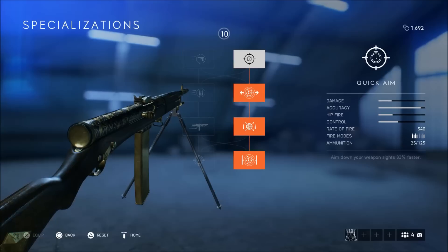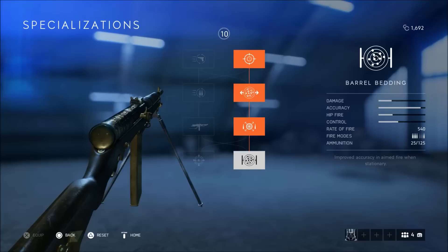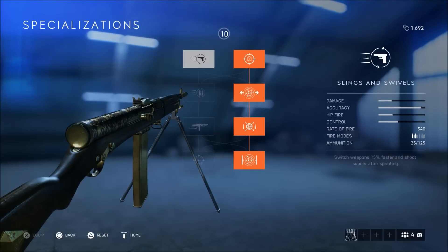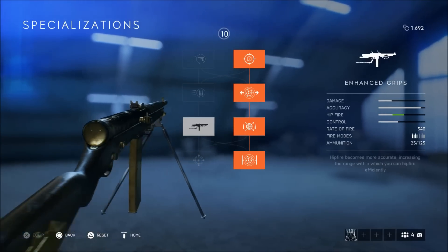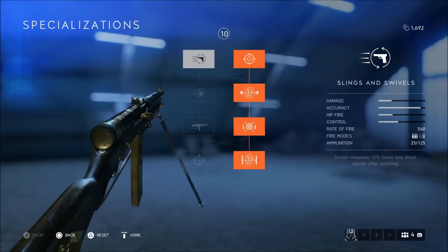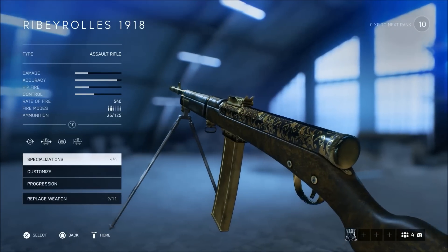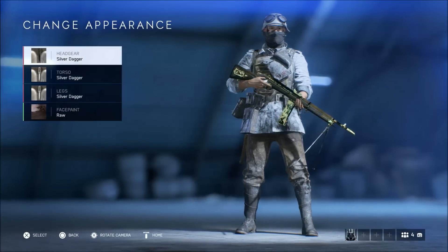Now let's hop into the specializations. I went with the full right side of the tree: quick aim, custom stock, high-velocity bullets, and barrel bedding. Honestly, if I'm being 100% honest, there's no noticeable difference in the way this weapon performs with those specializations. I'll probably go ahead and try the left side, but the left side gives me options I don't really care for — like enhanced grip, which is for hip fire, quick reload, and slings and swivels for switching weapons 50% faster to your secondary. I think the right side is the best side to go with, but it doesn't really give you that much of an upgrade, if I'm being honest. Although this is a very, very good gun — it is very slow though, so you're going to have to get used to it.